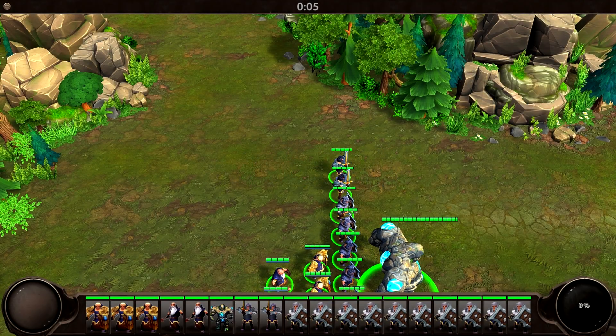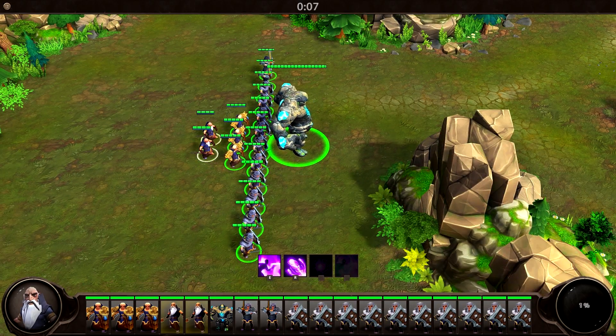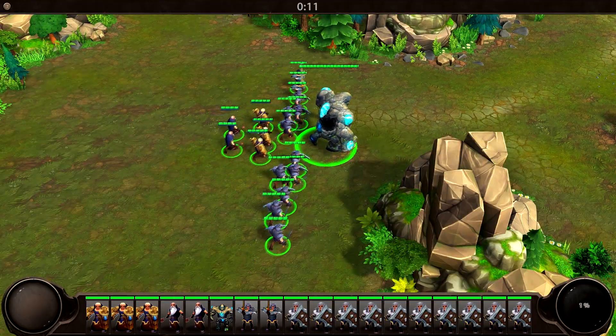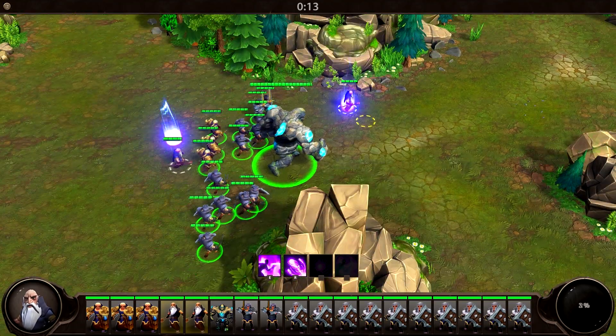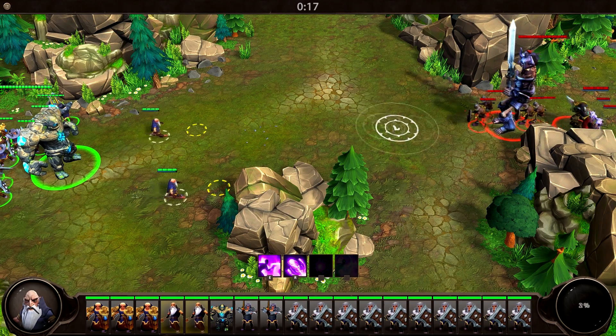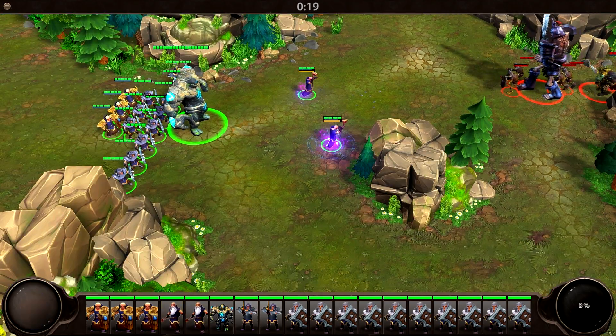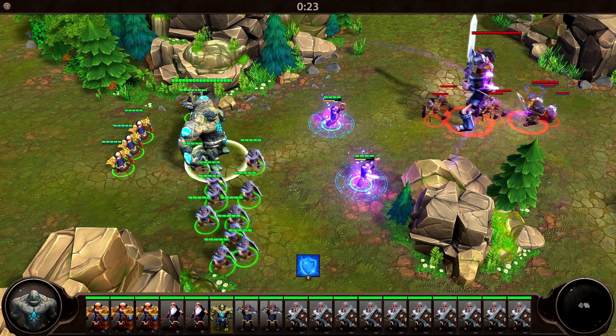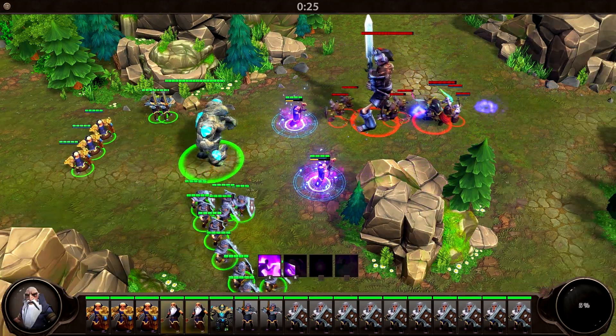The game places our units in formation for us, and as we move forward, you can see that the system preserves those formations, keeping our melee units in the front and our ranged and utility units in the back. I'm going to try to start off the fight by harassing my opponent with some Arcane Barrages. I don't get enough time, so I blink my Mages back into safety.